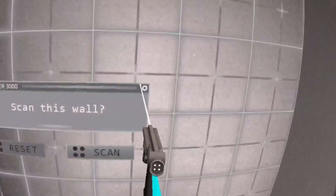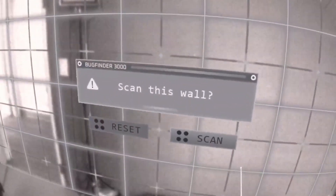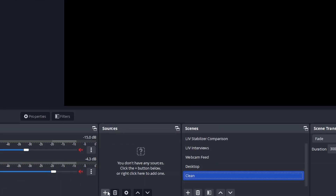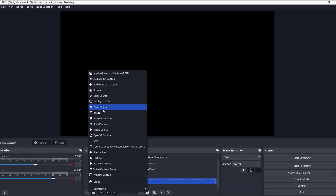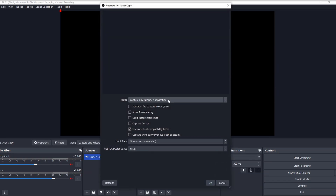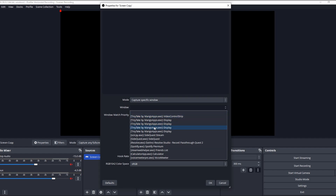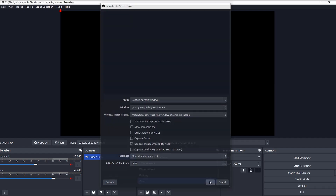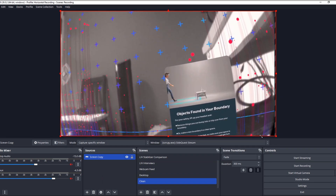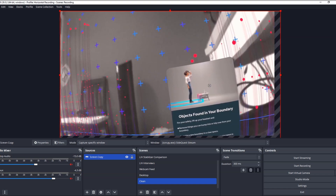Now that you have the ScreenCopy window open, you need a way of capturing it in order to record or stream it. For this, you can use OBS Studio or Streamlabs. Near the bottom of your recording software under Sources, you'll see a plus sign — click that to add a new source. Select Game Capture, rename it whatever you want, then under Mode select Capture Specific Window, and then select ScreenCopy.exe. You should now see the ScreenCopy window in your scene. You might have to move the window around and resize it to fit the canvas. From here, you can start recording or streaming and you're all set.